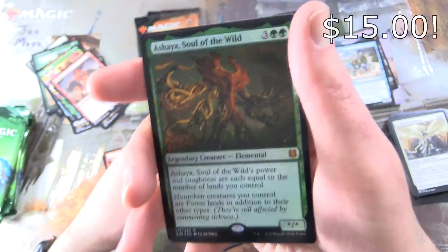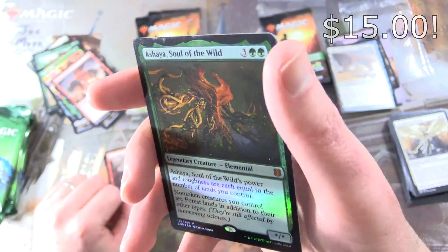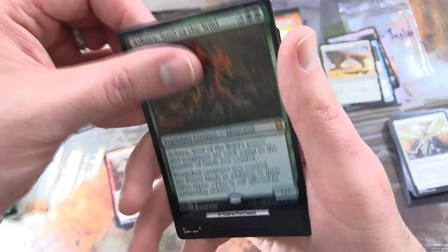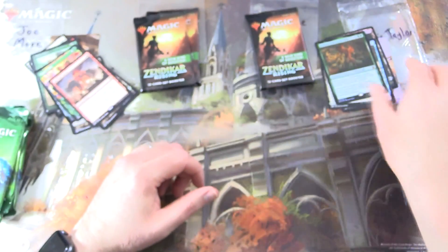And a Foil Mythic — a Shire Soul of the Wild. Travis, I think this is the winner right here. Set Boosters win by a mile. We are doing fantastically well today.